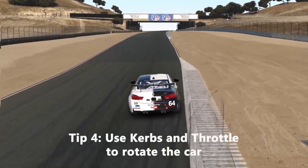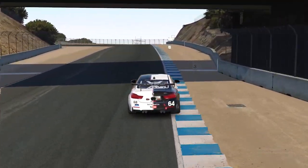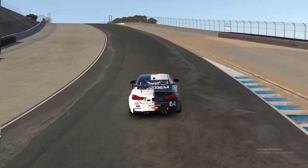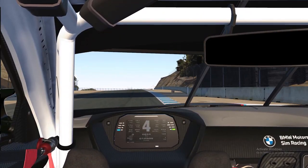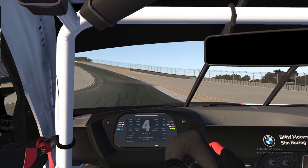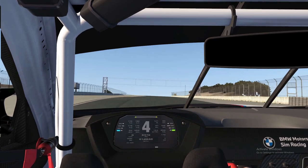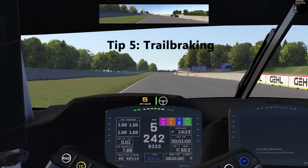Another good use of the curbs is to help us rotate the car around the corner. As you can see, the curb is not completely flat, so we can use it to get our car through the corner. We go for the throttle very aggressively, but we also keep hitting the curb, and that makes the car turn.